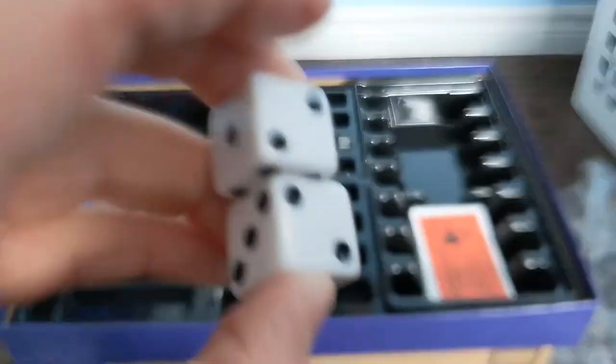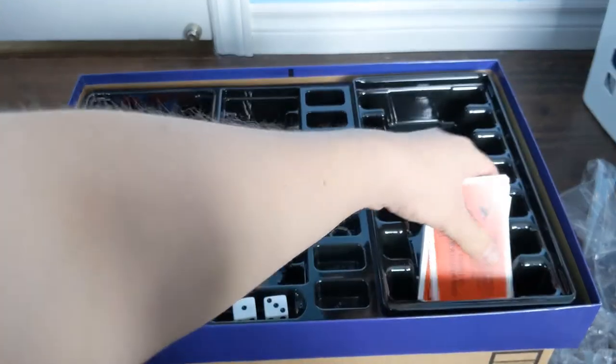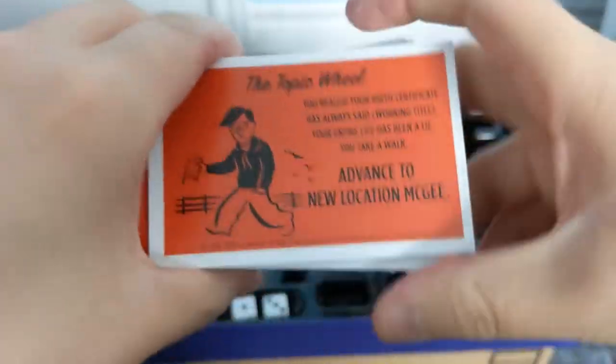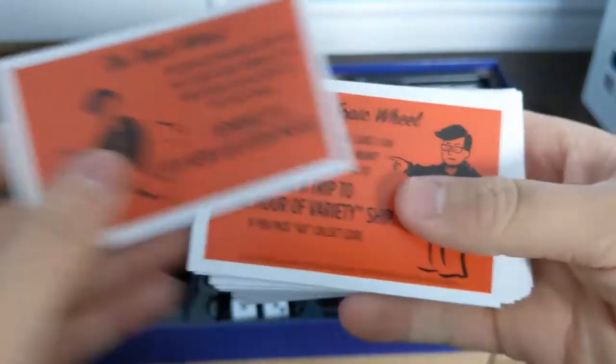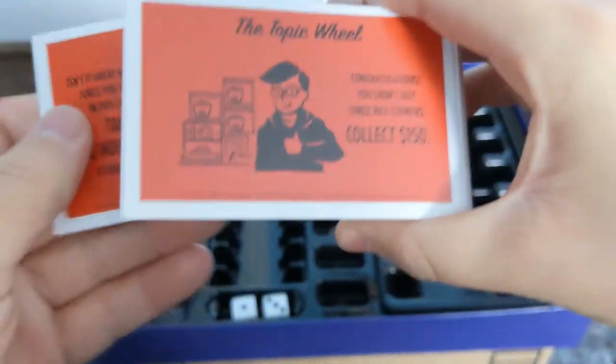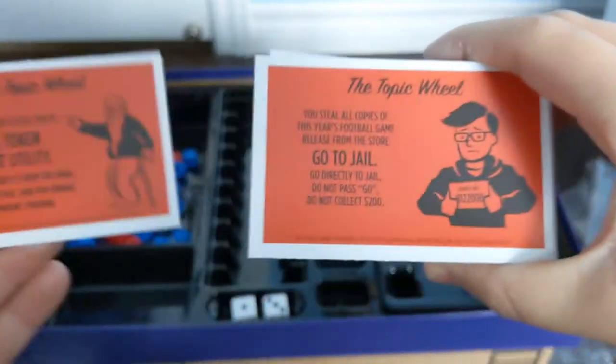It also just came with these two dice that are pretty generic — regular dice. We also opened the money, which I'll show in a second, and these cards. I went through them in the previous video that doesn't exist, so I'm gonna go through them again. I'm just gonna quickly flip through them because I don't want this to take too long, but you can pause and look at any of them if you'd like.